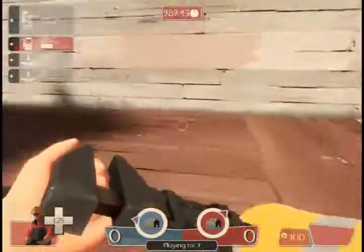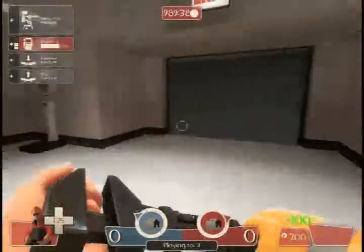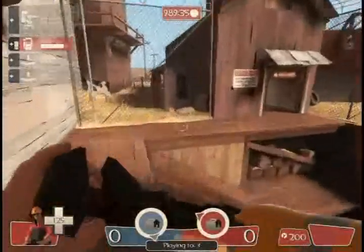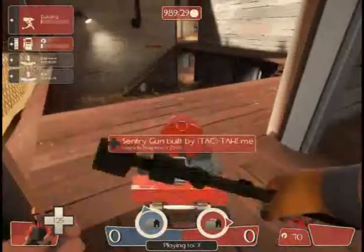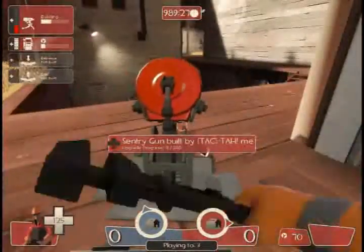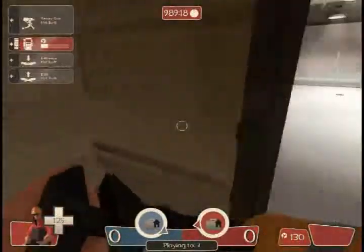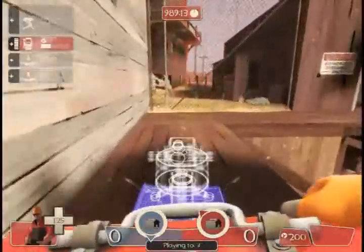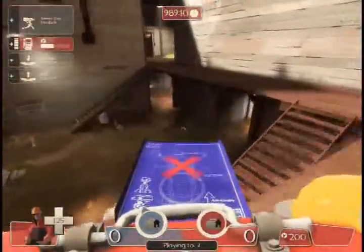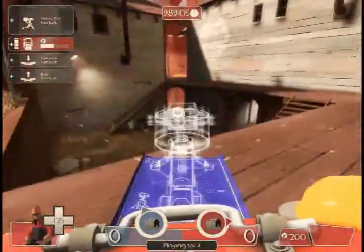After we got our dispenser built up, go back, get some metal, and build this sentry — make sure you can still be connected to the dispenser. Actually, don't put it here; it's not far enough into the corner. We want it to reach down there, so demolish that, get some metal, and put it as close to the edge as you can. You want to get the bullets as far as you can.